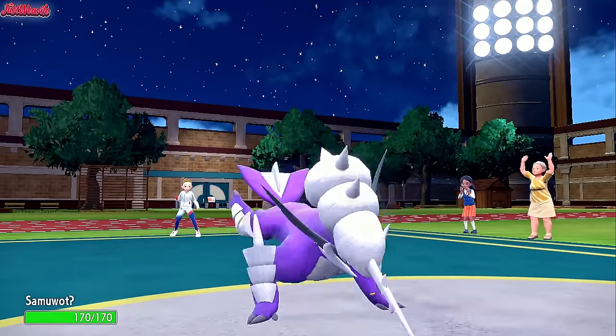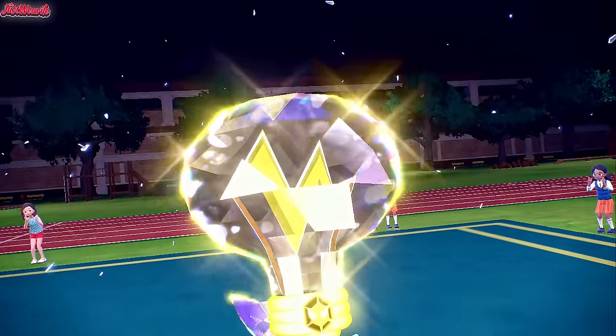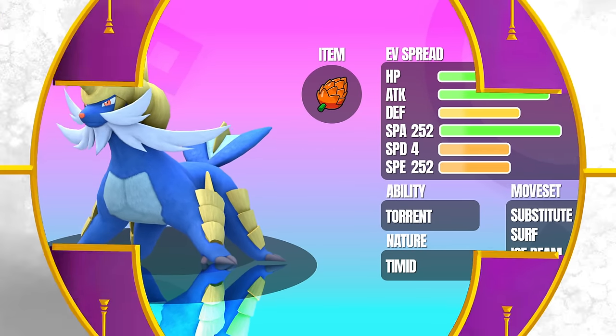Today we're going to be looking at Samurott — not Hisuian, just regular old Samurott. Samurott is pretty slow, but it has a nice special attack stat, which means it can hit pretty hard. Pair that with sticky web support and a Petaya Berry with Substitute, and all of a sudden you have yourself a pretty strong special sweeper.